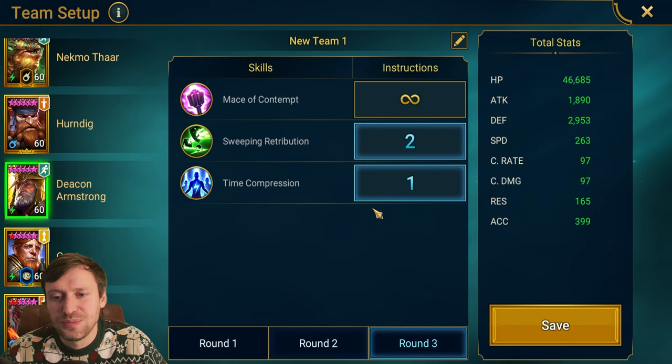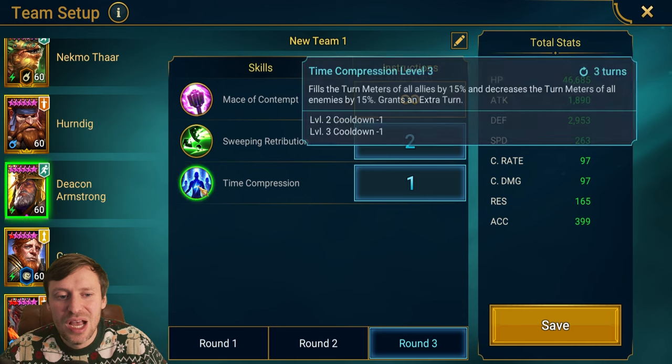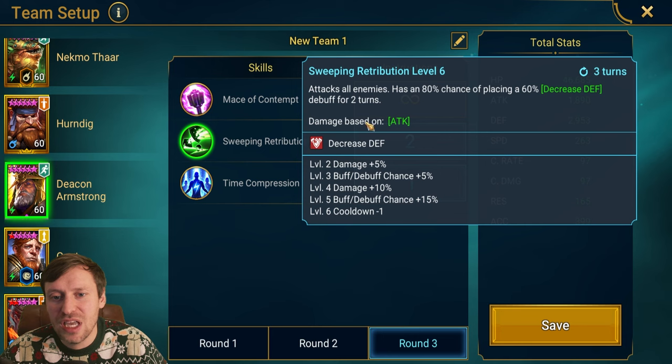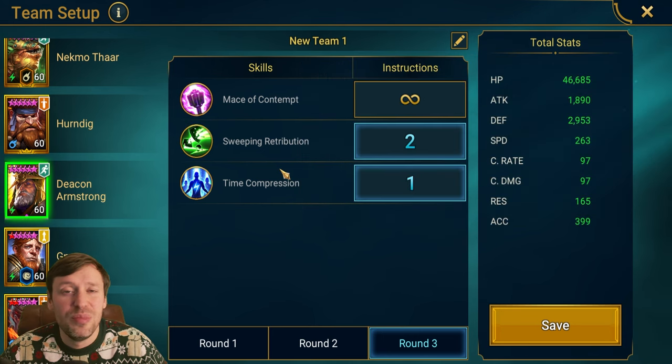Deacon is the next fastest at 263 speed. Round one he can do what he wants. Round two we're locking everything out apart from the A1. Round three we prioritize the A3 to double up on turn meter fill, push back the enemy's turn meter, and then throw out decreased defense on the boss and the clones.